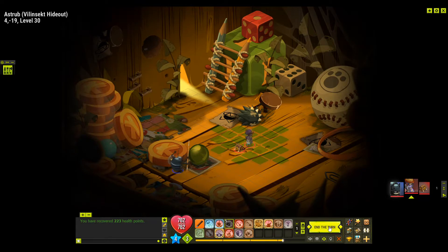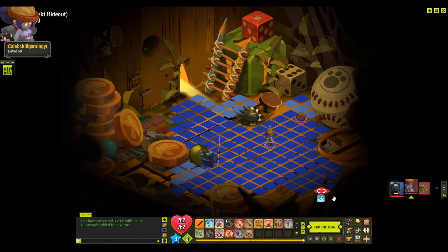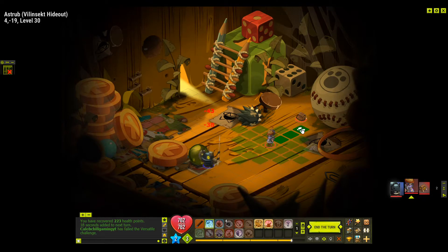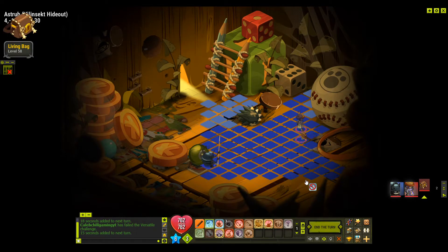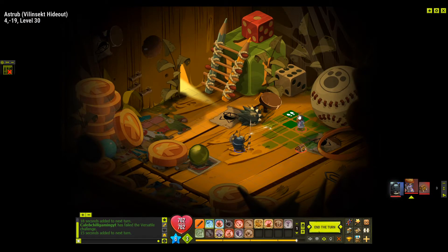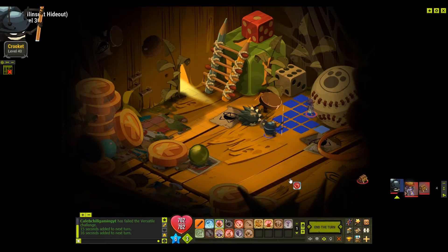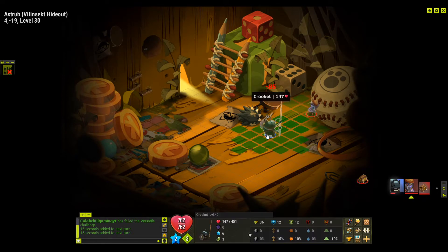He's got three health so I'll move to let him come a little bit closer and then start hitting him. I'll try to keep my distance as much as I can to avoid losing unnecessary health. The internet's running slow again, but he'll be close enough to use my attack and I should be able to kill him next turn.